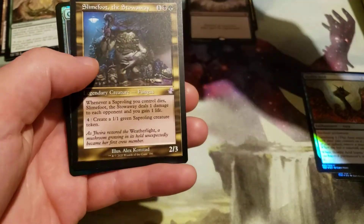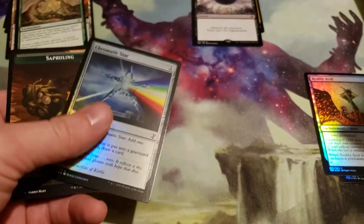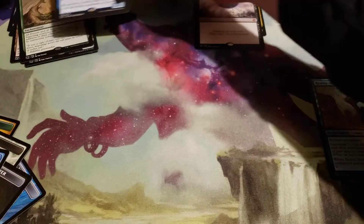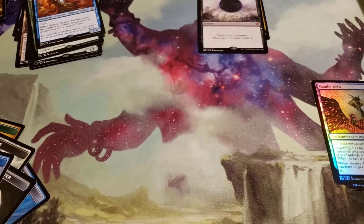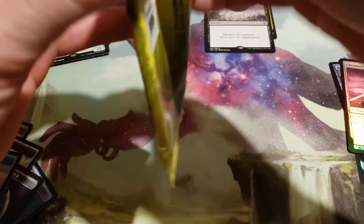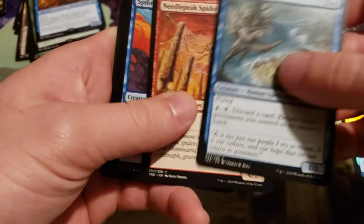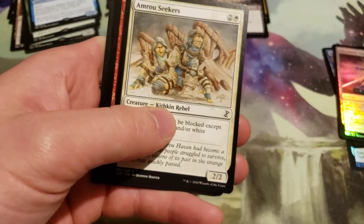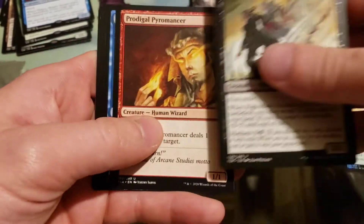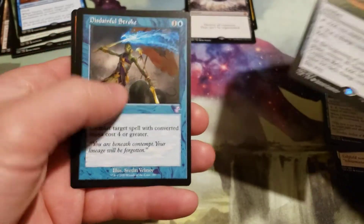Venser, Shaper Savant and a Slingfoot Storeway and a Foil Chromatic Star — that one might actually be worth something. I'm going to set that off to the side. Gemhide Sliver in the commons. Rare is a Coalition Relic and a Time Shifted Disdainful Stroke.